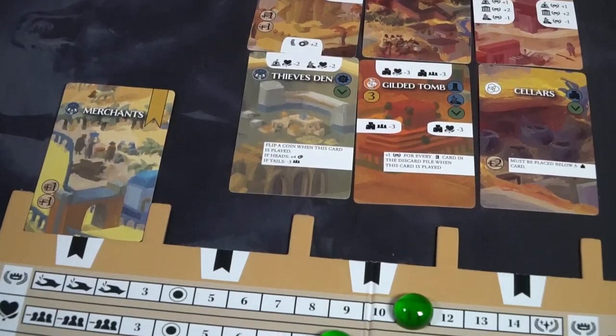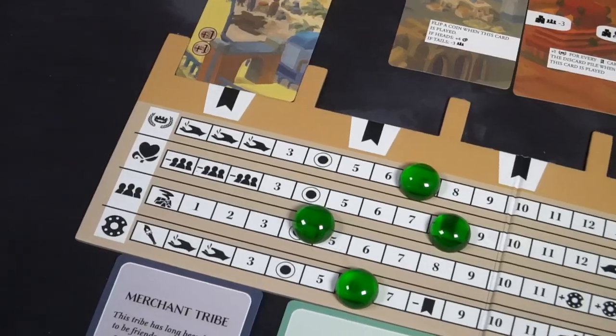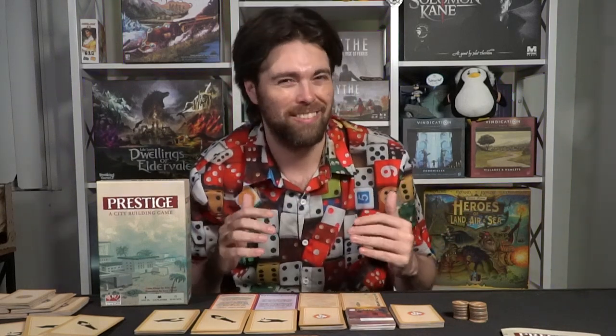In the game Prestige, you are attempting to build cooperatively the great city. You are going to be one or many of the great tribes, vying for control and favor around the tribal center, creating and expanding upon the tribe. There are different tribes that you could be, whether it be the fishing tribe or merchant tribe or any of the other six different tribes you can choose and utilize throughout the game, but you are going to be utilizing not only those, but all the rest of them as well.